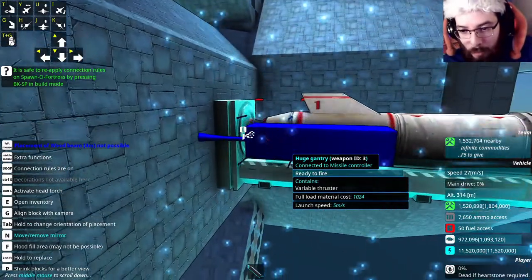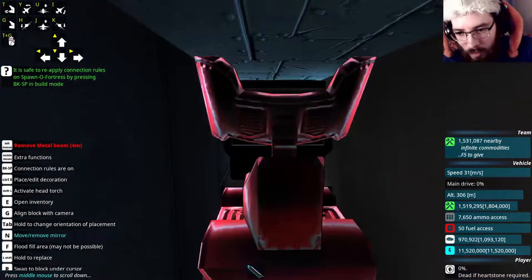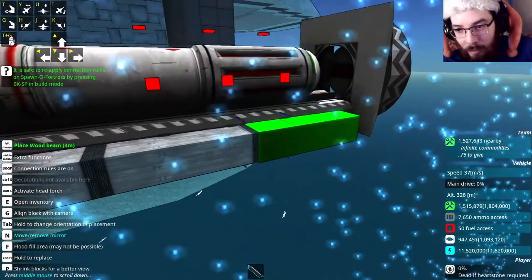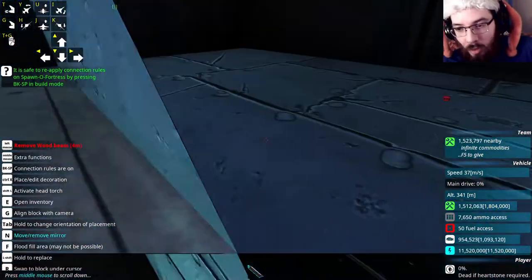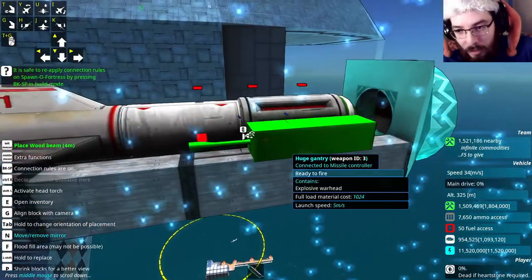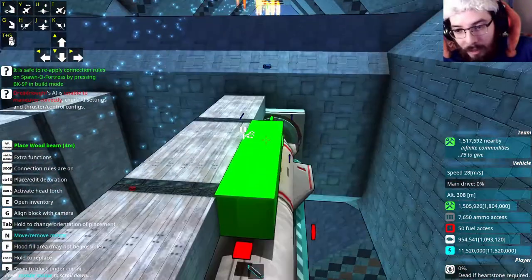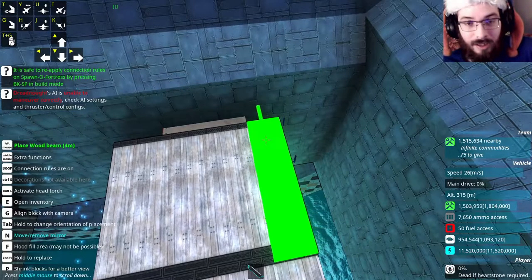Alright guys, I got the missiles built and I even got the AI installed, which is back right here. I don't have a transmitter on the main AI block yet but I will be installing that this episode. This missile is eight meters long, so we should be able to get a pretty hefty punch out of it — because that's what I want. I want this to be powerful, since as I mentioned in previous episodes, this is the last combat ship in the fleet. It needs to create a big bang or else it won't serve its purpose.